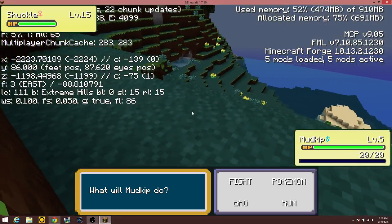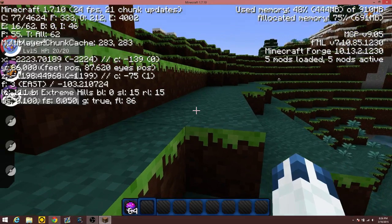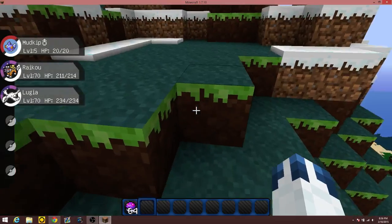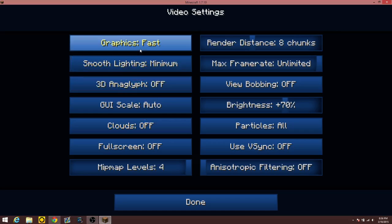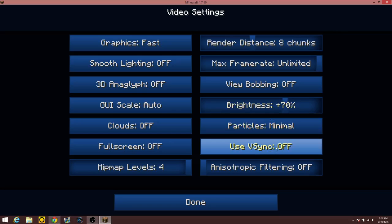If you're getting low FPS or FPS drops on single player or multiplayer servers, the first option is to lower your video settings. Make your graphics fast, smooth lighting minimum or off, clouds off, view bobbing off, and particles minimal. These things should be off.